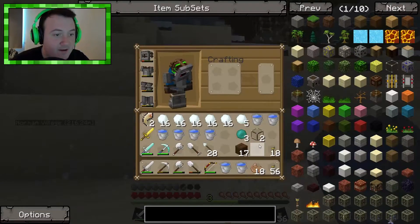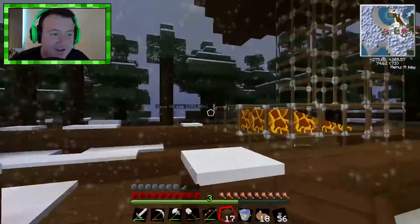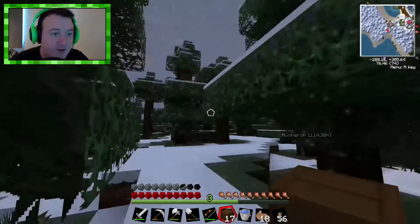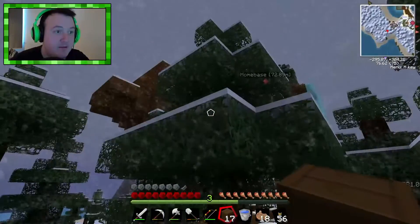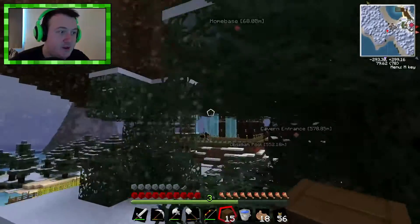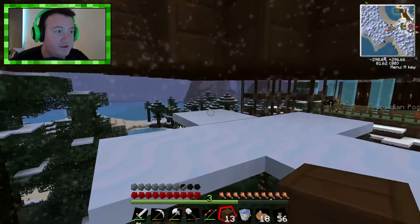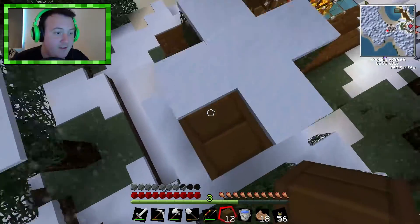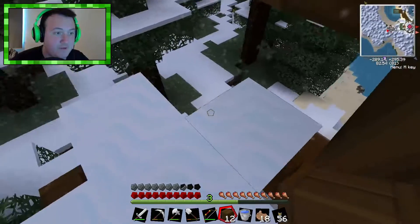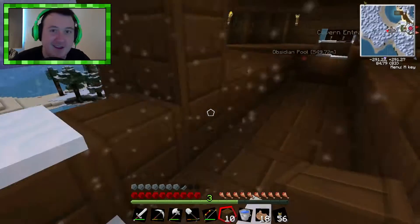Now we've got to try and make our way back up on top, which will be an interesting challenge. I'm trying to imagine how to get up there. There are trees over here — I didn't really think this part through. Maybe if we get up on a tree, we can get up this way. We just need to kind of get over there. There we go — easy. Who was worried? Not this guy.